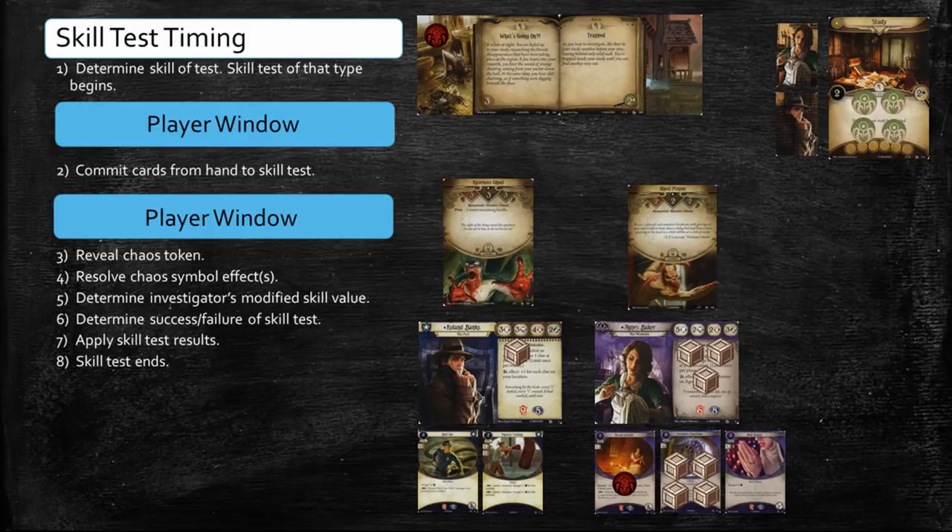As for Physical Training, Roland can trigger it during any player window that opens during the skill test that occurs when he takes a fight action. However, he's better off waiting until the second player window, which opens after players have committed cards to the skill test during step 2. Maybe Agnes has a card with a combat skill icon in her hand that she doesn't mind committing to the test, enabling Roland to save his resource for another fight action. If Roland jumps the gun and spends the resource during the player window that opens immediately after the skill test begins, he's probably missing out on a great opportunity to coordinate with Agnes. As I mentioned earlier, most of the action in the Arkham Horror LCG takes place during the Investigation phase, making it difficult to model everything that can occur, even in a relatively simple example.